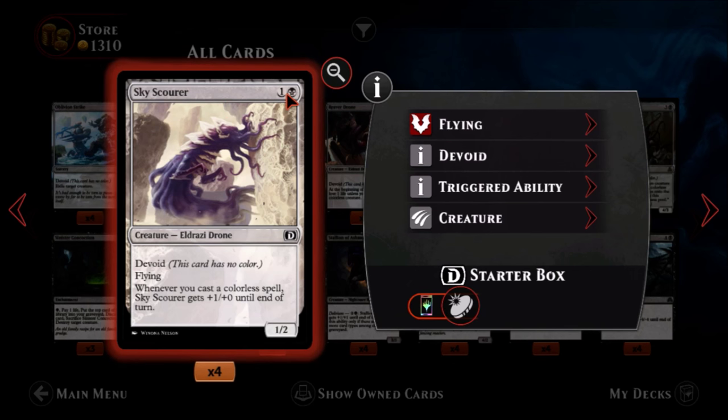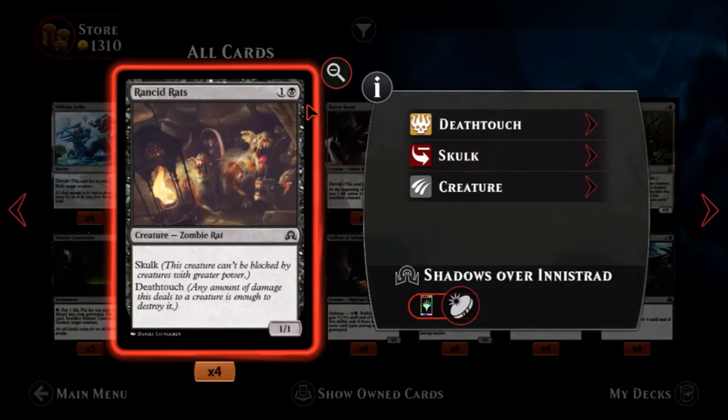Sky Scourer — one black, one colorless, a common Eldrazi drone. It's devoid with no color. It's a one-two flyer for two mana, which isn't bad. Whenever you cast a colored spell it gets plus one attack until end of turn, so it could become a two-two. Cast multiple colored spells in a turn and its attack can get pretty big. I can see this getting used just for the simple fact that it's flying and only costs two. Not terrible — I think you'll see it played.